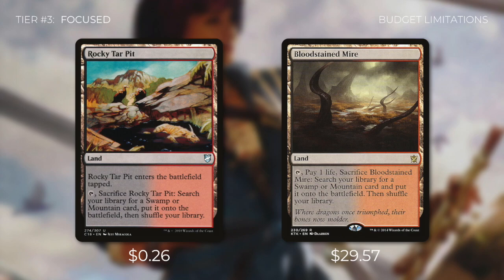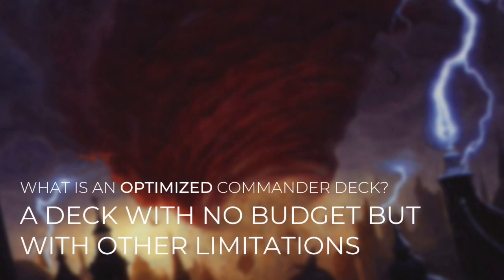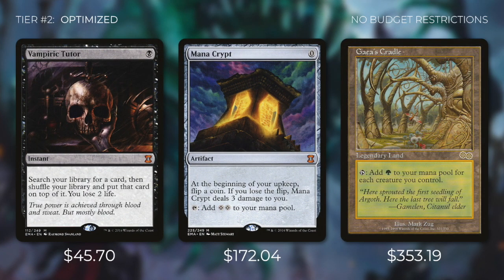Now that we've defined focused, let's go on to the next tier — tier number two, which is Optimized. In my opinion, an optimized commander deck is a deck with no budget restrictions, but with other limitations. Cost is never taken into account — if a card is better than another, they're going to include it no matter what the cost is. So if Vampiric Tutor is going to be one of the best tutors for the deck, it's going to include it even though it's $45.